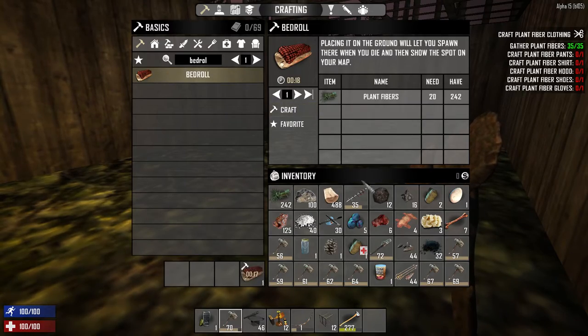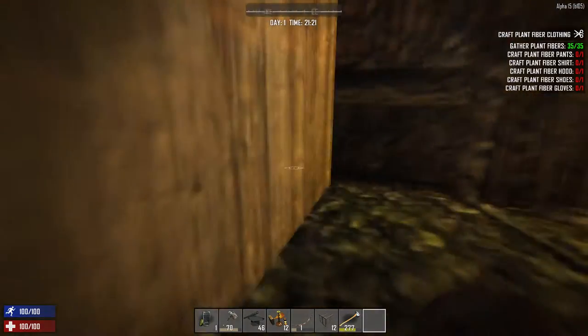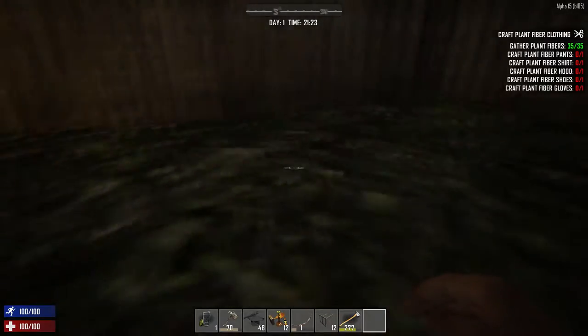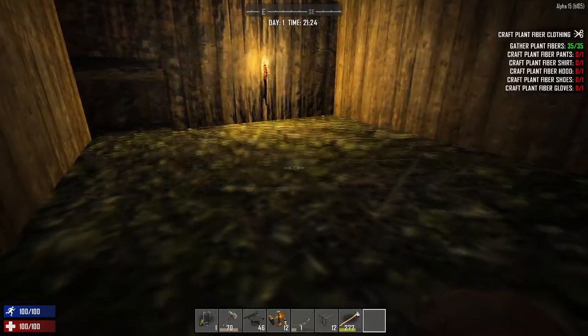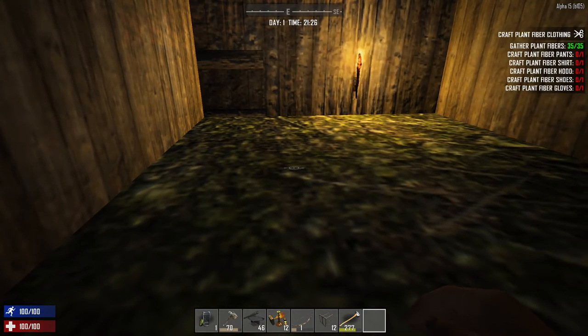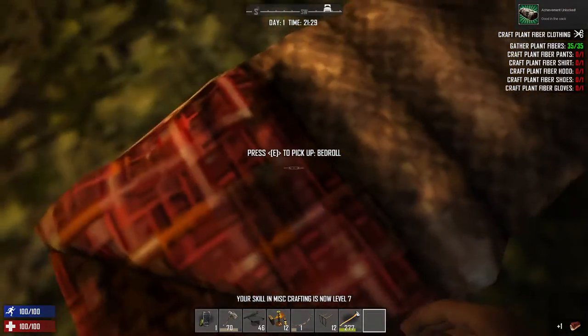For now, the last thing that we're going to craft before night hits us is the bed roll. Unfortunately, I don't think that these can be used for sleeping yet - they are pretty much just for setting your spawn point. So if we die, we want to spawn back in here where we know we're gonna have a little bit of a safe respite and maybe some supplies so we can recover anything that we may have lost. There's our spawn point.